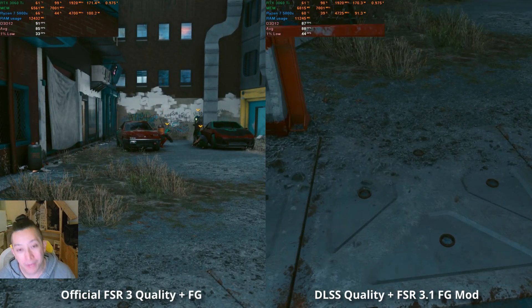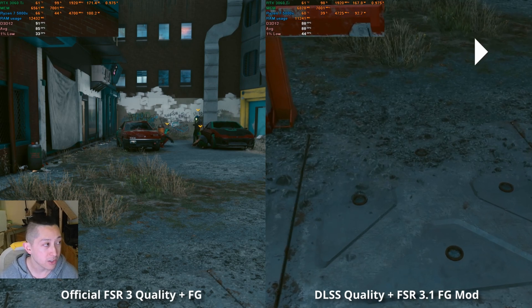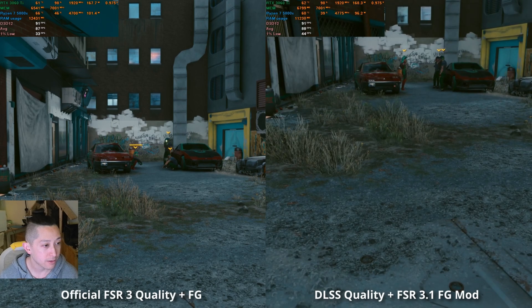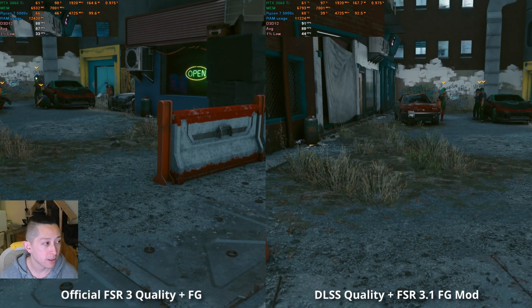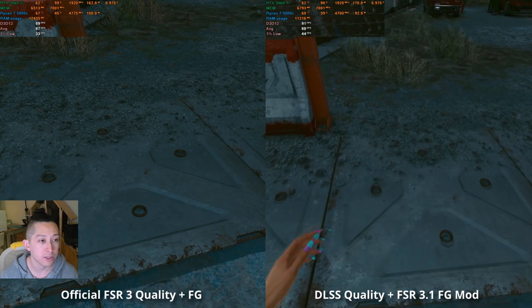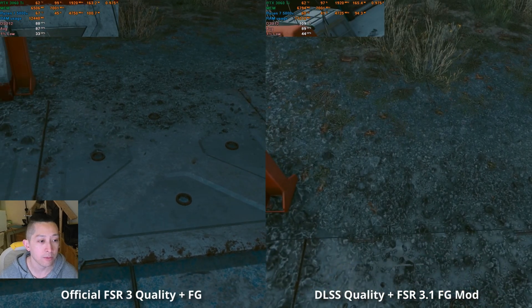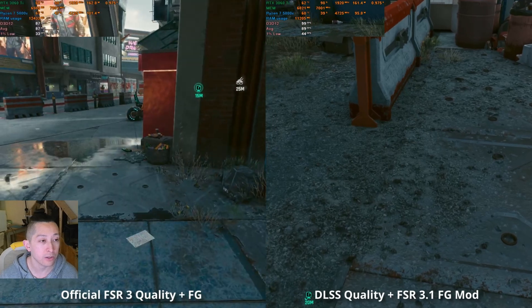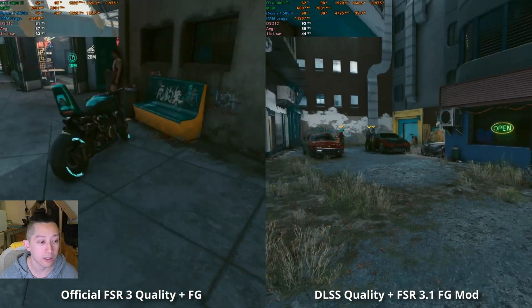This is where the biggest difference is — we're going to see the biggest difference in the foliage. We're on ultra settings and on a still image it looks completely fine. However, the official implementation is just so shimmery — we just do not get a stable image at all. With DLSS, we're fairly stable for the most part, getting very little or no shimmering.